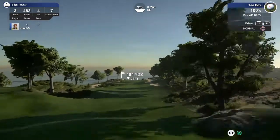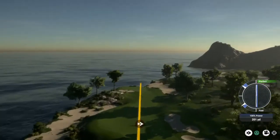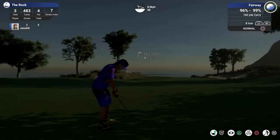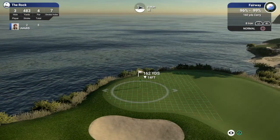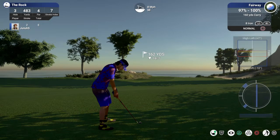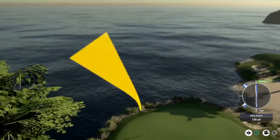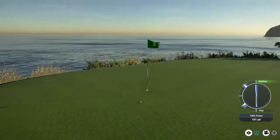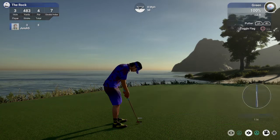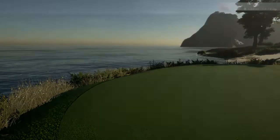Moving on to hole three — par four, coming off a par on the last one. It's 44, it's downhill. Nice looking shot, we'll find fairway. About 160 yards from the pin, playing about 157. I'm definitely going to loft this up, try to land it right by the pin. This is looking good — should sit down. That's nice. Nice little two-foot putt and we got a tap-in birdie. We strike first — put a birdie there.